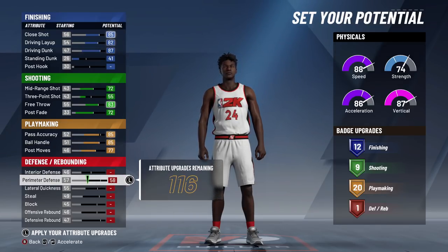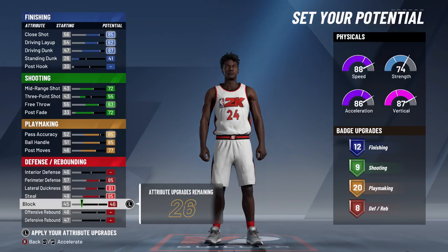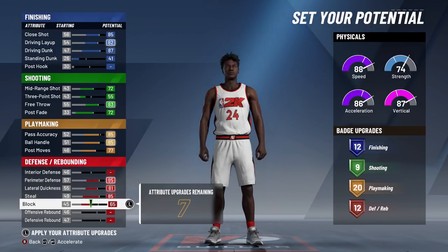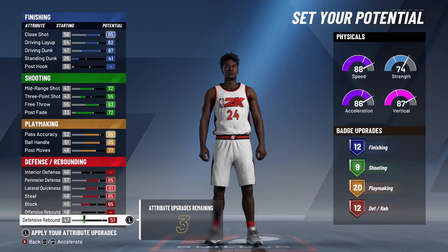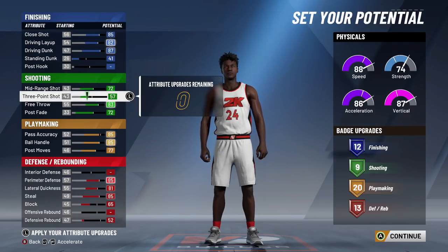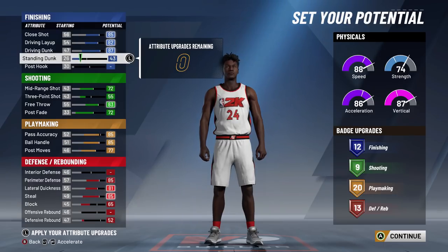For the defense: perimeter lockdown, perimeter defense, lateral quickness, steal, and then block to 65. You have 12 defensive badges, going up to 13. With 13 defensive badges, you are literally a demon on this game. Badge spread: 12 finishing, 9 shooting, 20 playmaking, with 13 defensive badges. This build is absolutely disgusting.